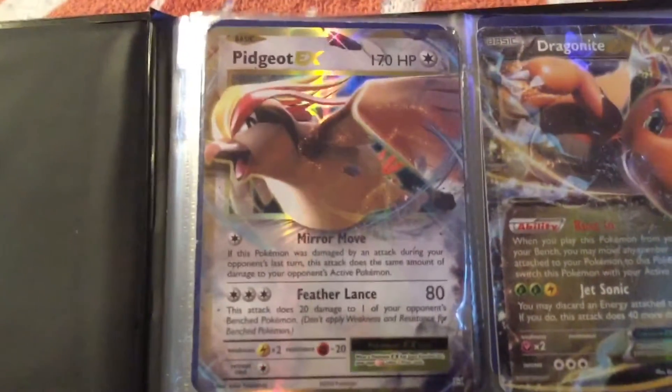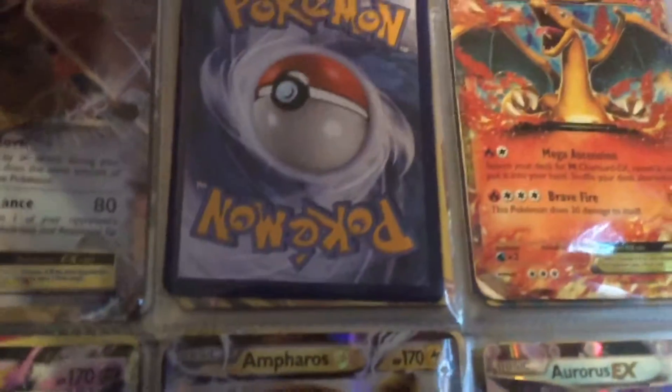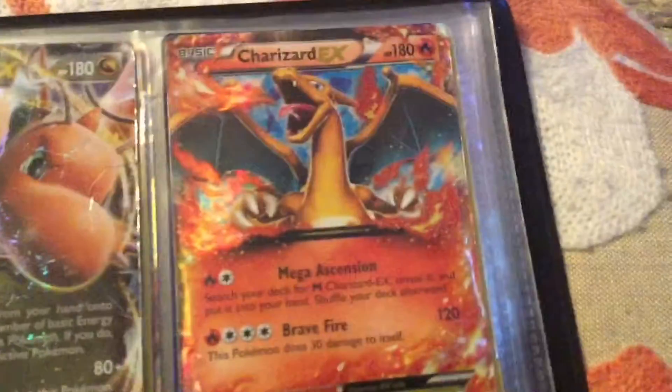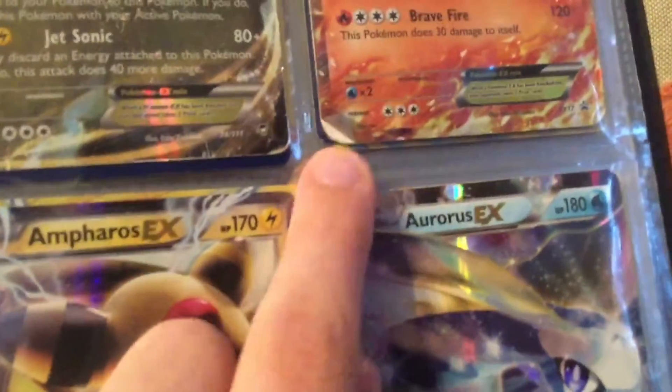I put them from oldest to newest, I'm pretty sure. So the first ones I have are EXs. I've got a Pidgeot EX — I'm pretty sure I got that one from the Evolution set. Then we've got a Dragonite EX, which is really torn up if you look at it. It's all torn up. I think somebody traded it to me or something. And then we've got a Charizard EX. It looks like a promo. I got it a while ago so I don't remember, but I think somebody might have traded it to me because it's all messed up.